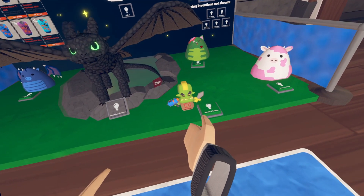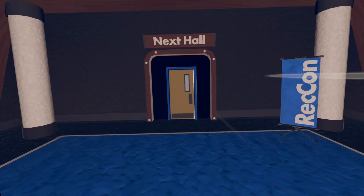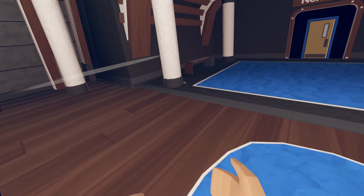Next hall: the first one will be next to Toothless in the goblin's arms. The second one is a little tricky — it's going to be right here behind these barrels. Next hall: first one is going to be right here and the second one is going to be right next to this pillar.